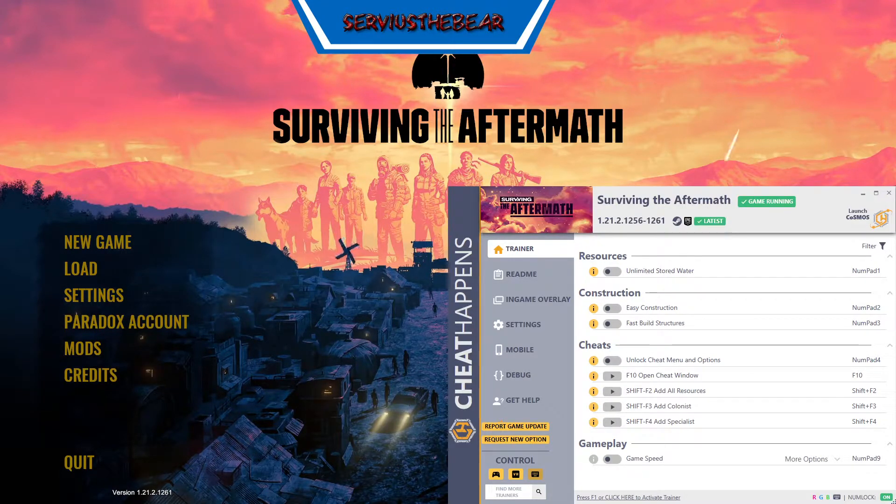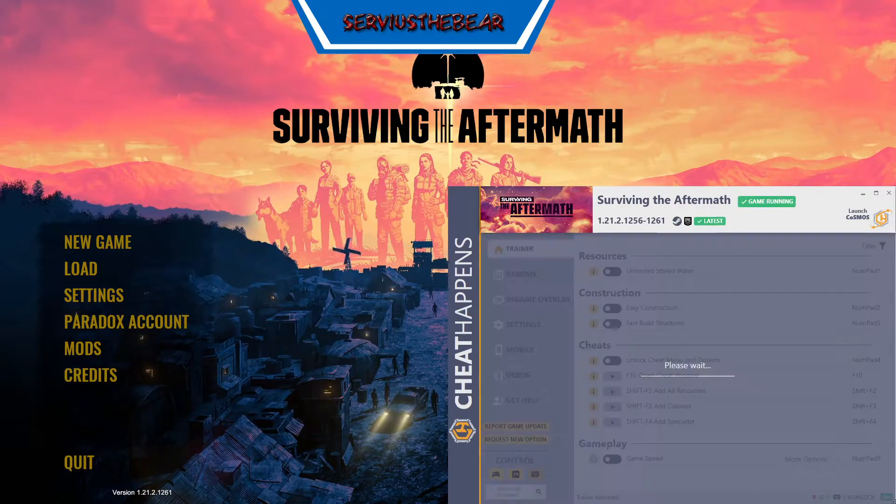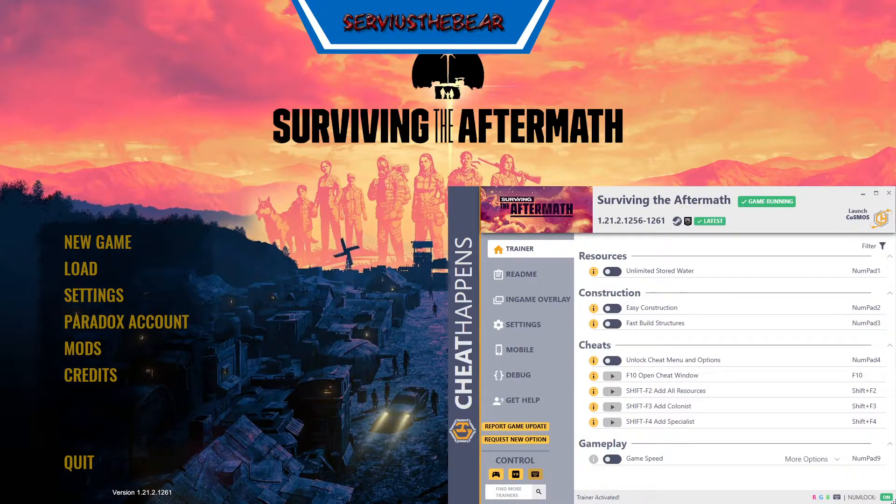I have followed all instructions via the readme. I have tried it with the game in-game, which I am going to be recording at the present moment in time. I'm just going to activate the trainer. Trainer activated. The trainer is activated at the main menu perfectly fine.